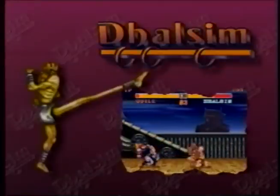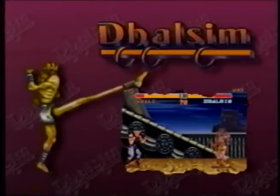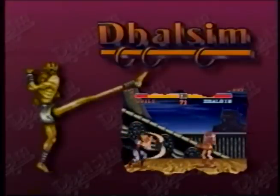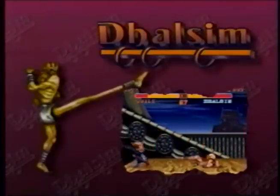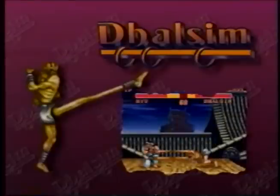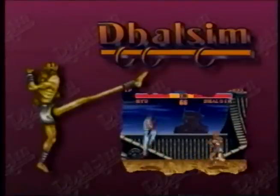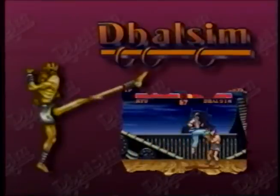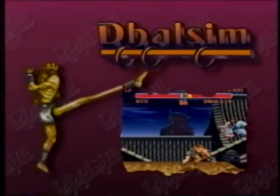Dhalsim: because of his slowness and low attack power of his punches and kicks, his greatest weapon is unseen — it is called patience, and is the key to his transcendence. His reach advantage keeps opponents at bay until sheer frustration often tempts them to make an unfortunate mistake.